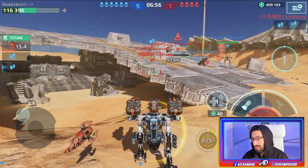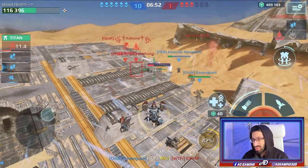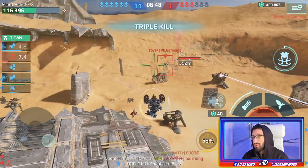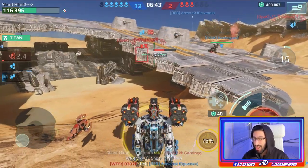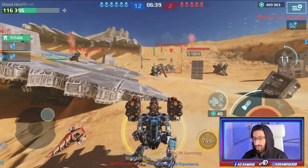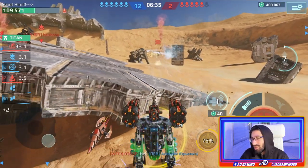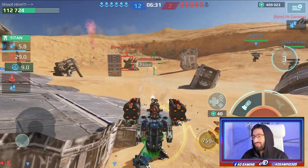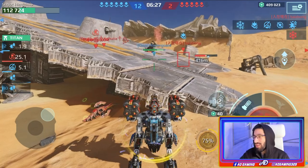This setup and combination is perfect for TDM. And the Fafnir — as soon as we see a Fafnir it won't stand a chance. Pay attention — we just destroyed him really easily. I was 100% sure it was a Fafnir because I saw the absorber shield. As soon as he used his ability, we took him out really easily.